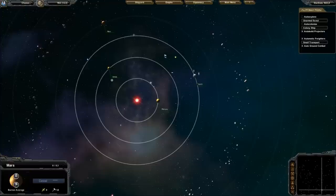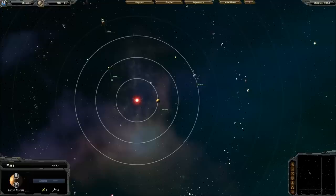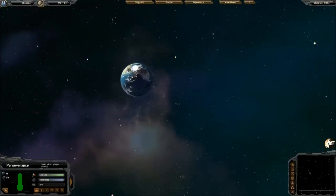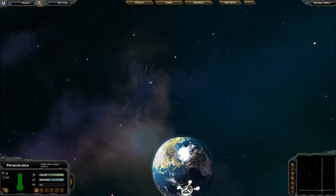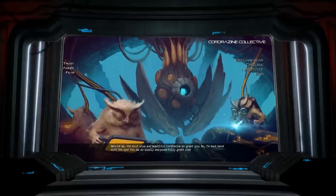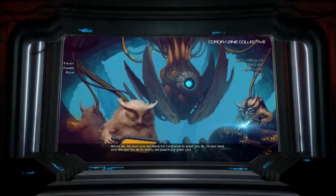There's another colony ship going to Mars. Soon we'll have a notification that Mars has been colonized. One of the traits of the humans is that you get a big ship at the start of it. Wow, that was fast!